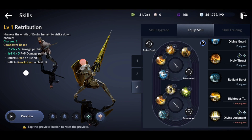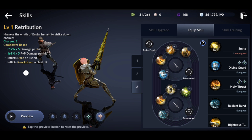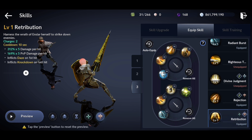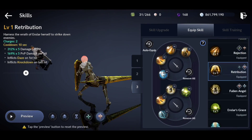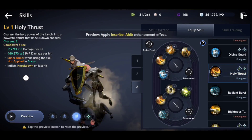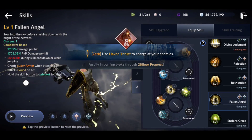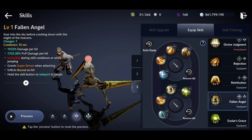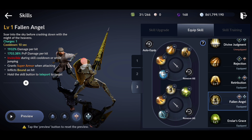For the PvE farming setup, this took me a couple of tries to master and tweak. I hit with Divine Guard at the top, then Holy Thrust — bosses don't have immunity so knockdowns don't matter, but you really want your evades on point. Then Rejection and Retribution up top. At the bottom I have Radiant Burst into Holy Thrust again, so I actually have Holy Thrust twice. I use Fallen Angel for boss rushes because you're invincible while casting it — if you see a boss about to use a skill, hit Fallen Angel so you take no damage, then come back down and slam on them.